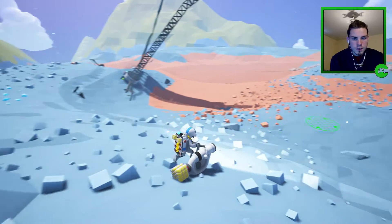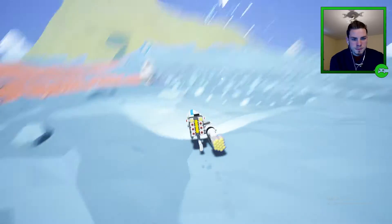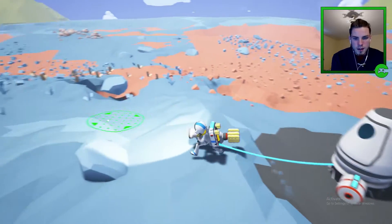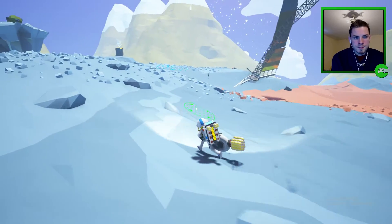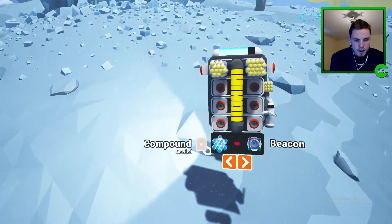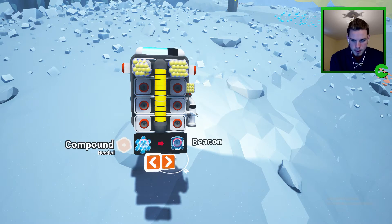Oxygen levels are low, let's get back to our ship. Here we go, fuel up quick — I think we're good now. Let's go back over there. So Q is our backpack. Looks like we need aluminum to make a wind vane. Compound, beacon, copper, generator, titanium, tank, tethers — interesting.